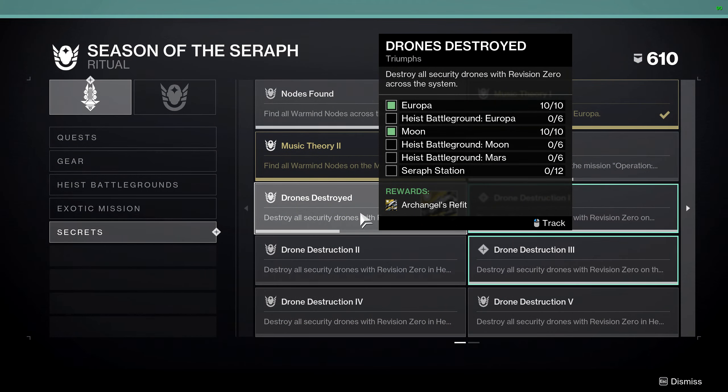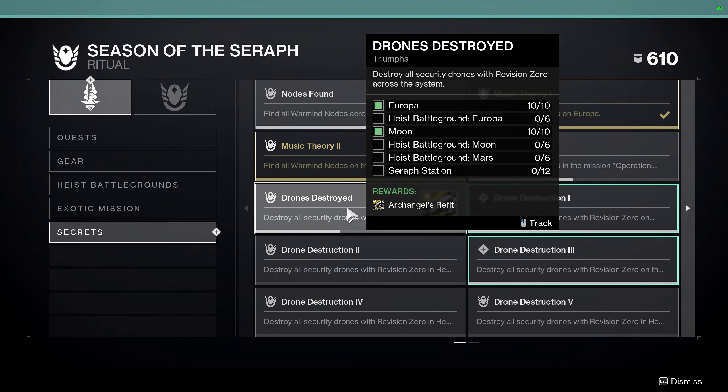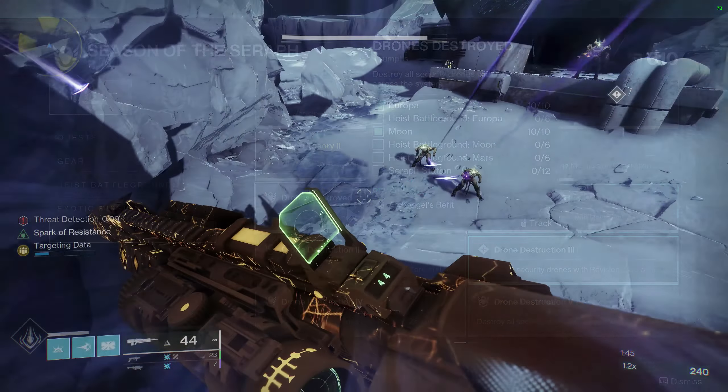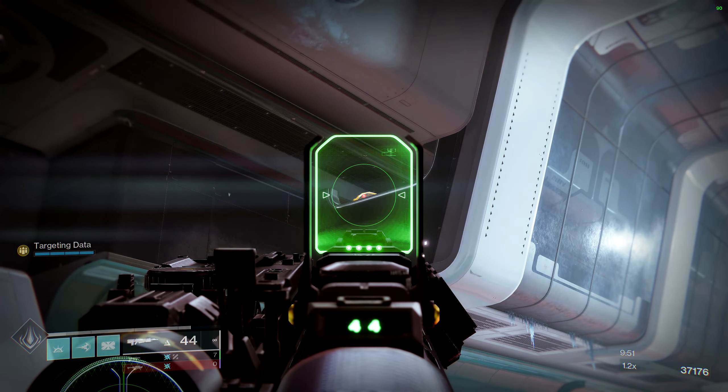There are also six drones in each of the Heist Battlegrounds. We'll do the Heist Battleground Europa first. I'm going to jump down here so I don't get zapped by a laser. Just up there is the first one. In this first room here with the Cryptoliths — just up here, you can just see the top of it. Shoot that there.